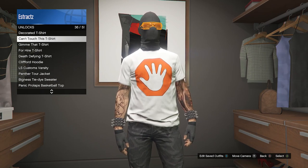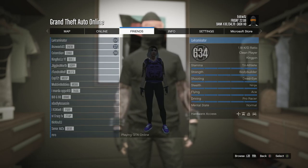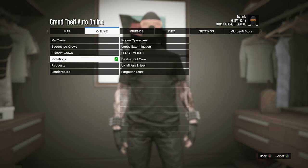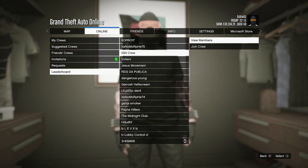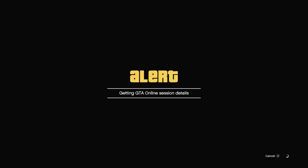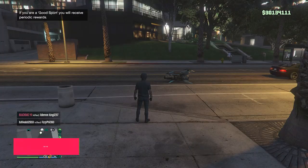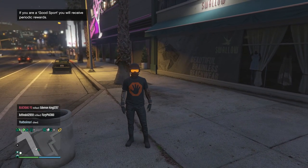After you are hovering over it, hit pause, go to online, or you can join one of your friends. If you have a friend online you can join somebody from there. If not, go to online, go to crews, you can join somebody from your crew or your friend's crew, or use invitations, leaderboards — I'm just going to use the IGN crew and view the members and join somebody. Once you join them, you should see that the logo merges over to the black t-shirt when you load into the lobby. And you can see the logo did transfer over to the black t-shirt.